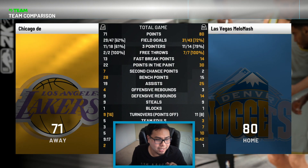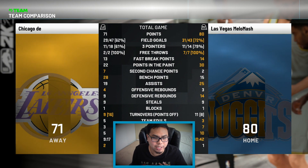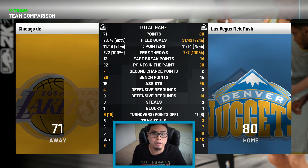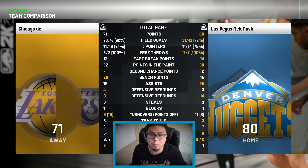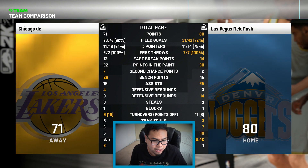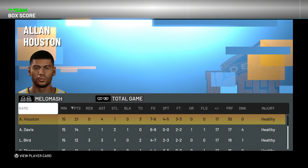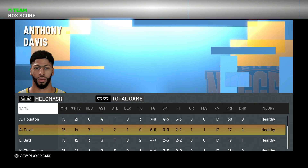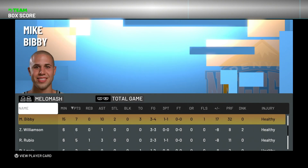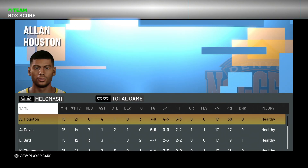I don't feel that proud of the win honestly, because the shooting has become way too easy. 2K, I understand y'all want to appease the casuals but there's gotta be a balance — at first it was way too hard, now it's way too easy. We combined for 22 three-pointers, I shot 72% from the field, he shot 62%. Alan Houston couldn't miss — 78% from the field. AD was a monster, Larry Bird and Clay Thompson knocking down shots, Mike Bibby had 10 assists. Our first spin the wheel of 2K21 — leave ideas in the comments, drop a like, let's get to 68 likes, see y'all next one!